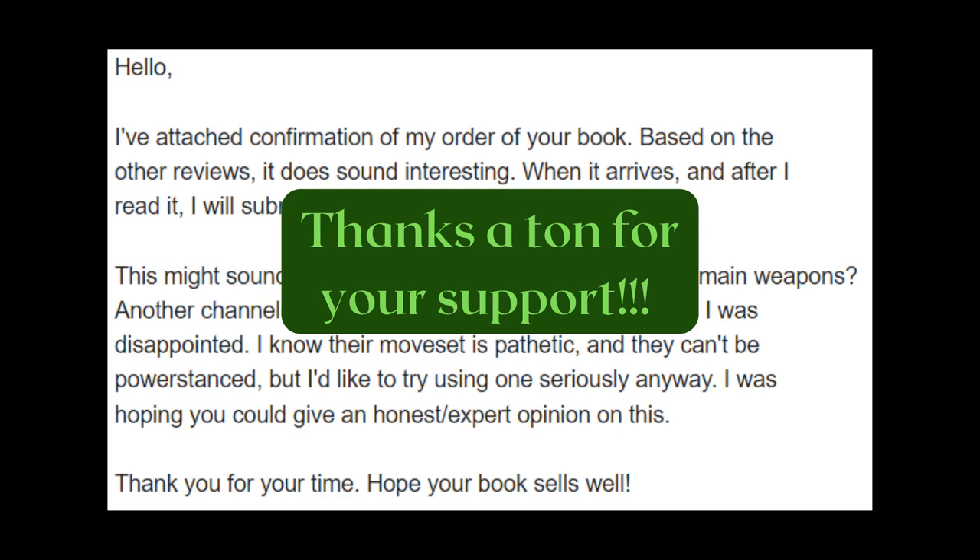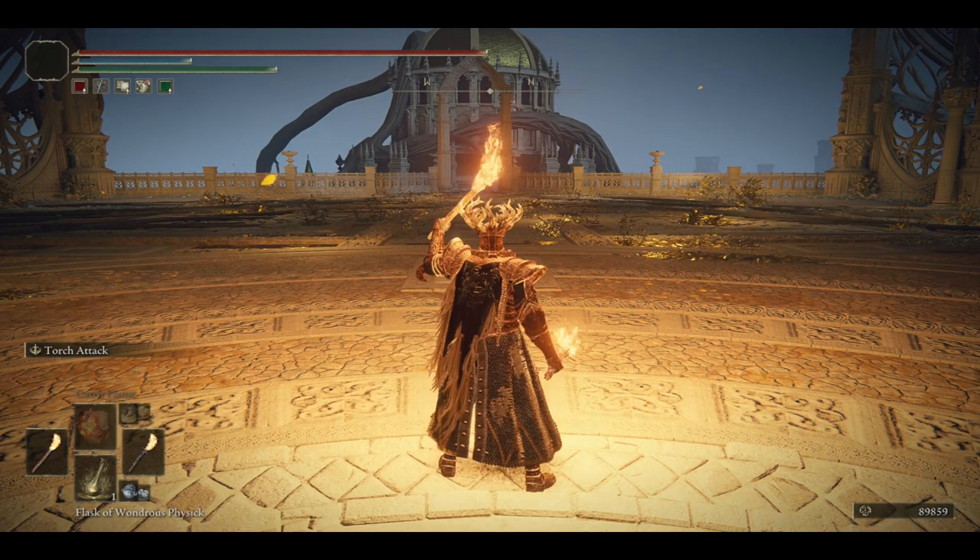You can buy my book and contact me to request any video you like. Anyway, if you've scanned the message, you will realize that torches cannot be power stanced. Or more precisely, there is no power stance moveset for the torches, and all the torches have the same basic moveset.